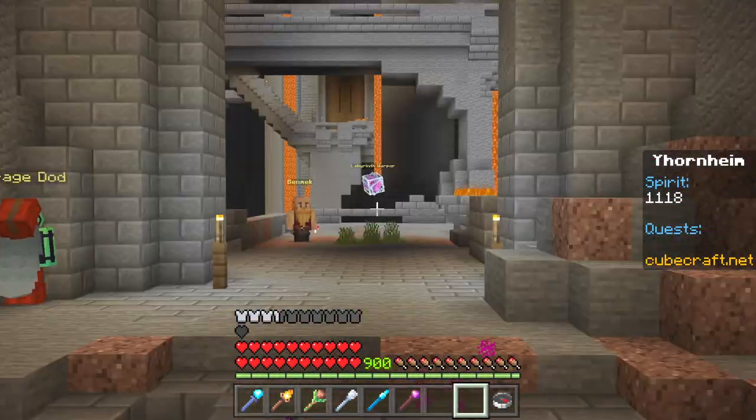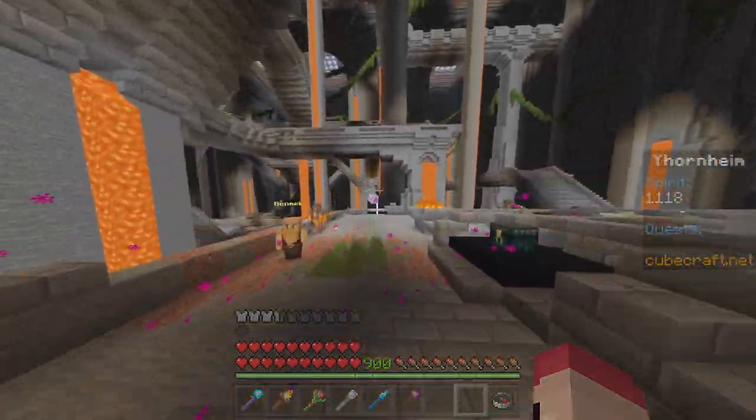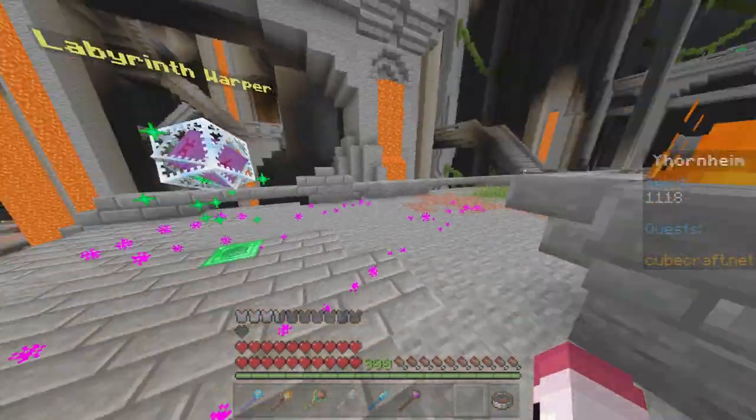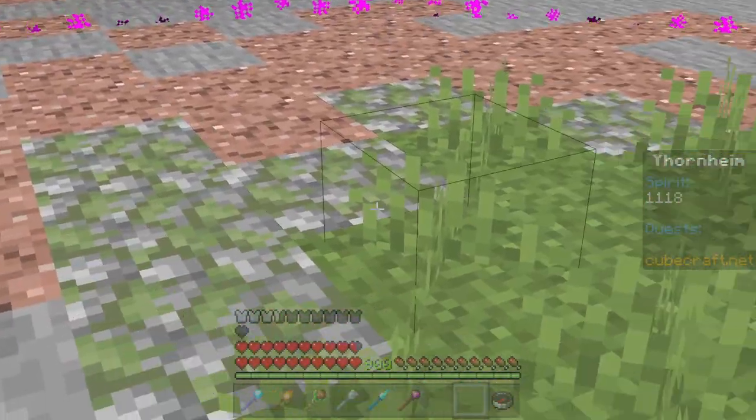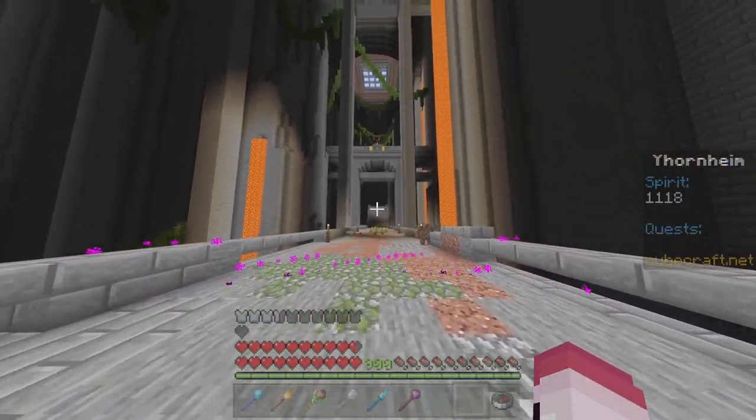And here is the Labyrinth. You meet Benek, and this is the best farming spot for a spirit, in my opinion. You see where I'm located? You'll see the warp right there. You're gonna go down this trail, and you're gonna go until you see this staircase.